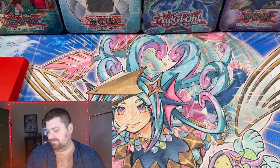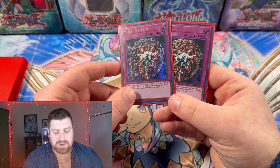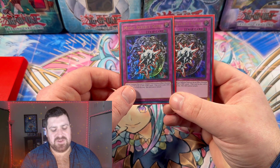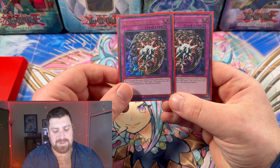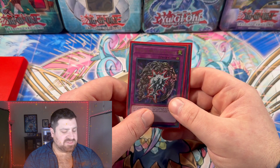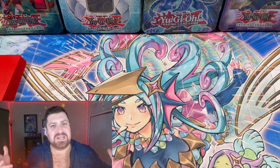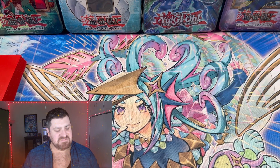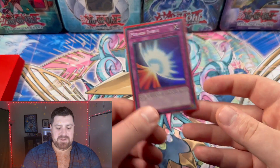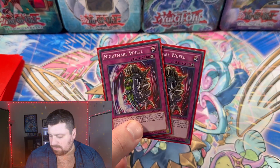Moving on, we have Mask of Restrict to limit the opponent even more, especially against Monarchs or similar decks. Next we have our first trap monster: two copies of Metal Reflect Slime — many of you probably remember this from Marik versus Yugi with Slime and Obelisk. It helps us summon out our Sacred Beast, which is a near-god-card monster, so pretty solid.